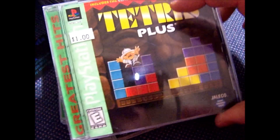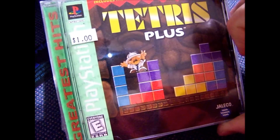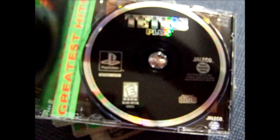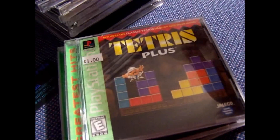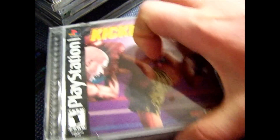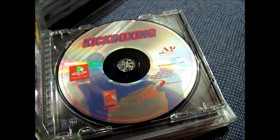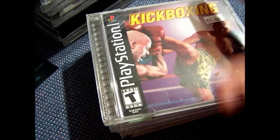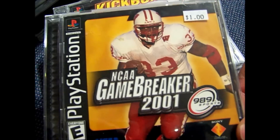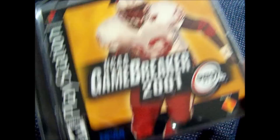Textures Plus was 50 cents, but the instruction manual's kind of faded. Still an easy sale though. Kickboxing — that's 50 cents. Some of these games I already had, some I didn't, so some of them will be for sale. NCAA Game Breaker 2001 was 50 cents.